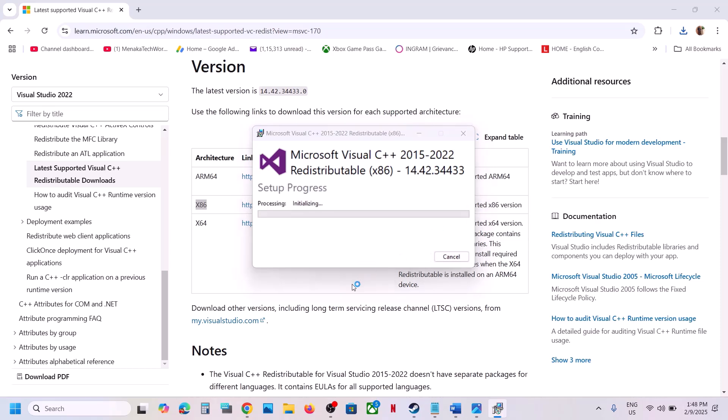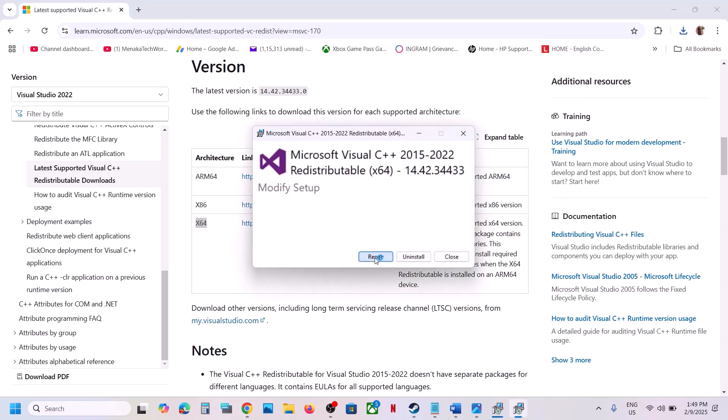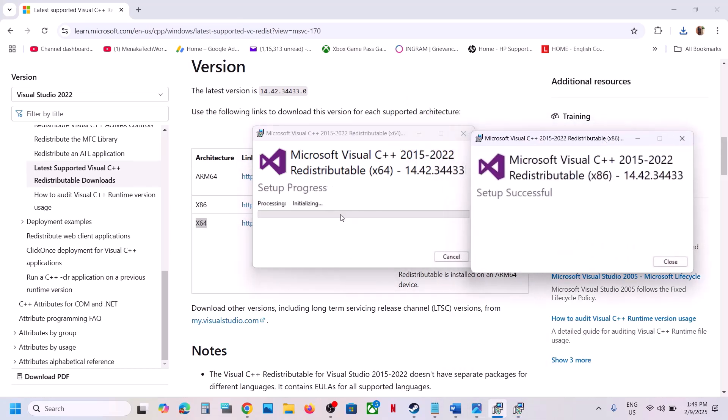Now download the x64 file as well. Again, run this file. If you see the repair option, click on repair; if you see the install option, click on install. Click yes to allow and let the installation complete. Make sure both installations are complete. Once both are installed, restart your computer — restart is a must after this.